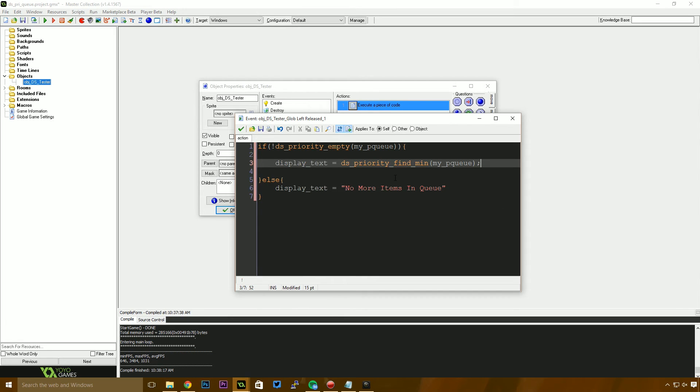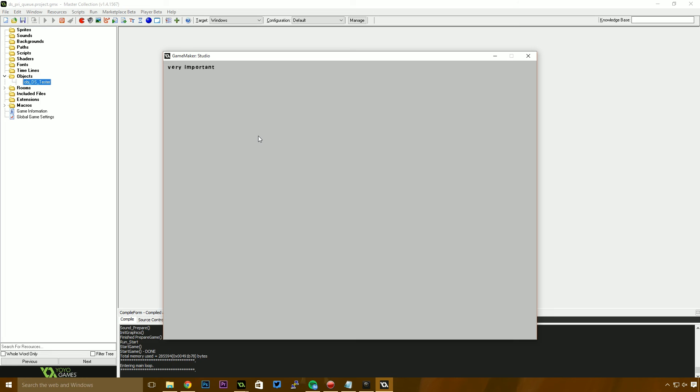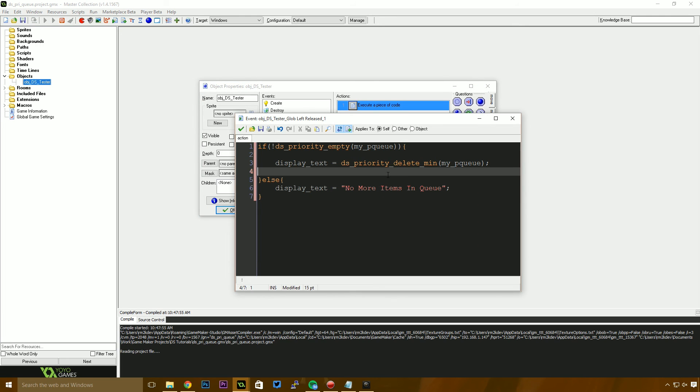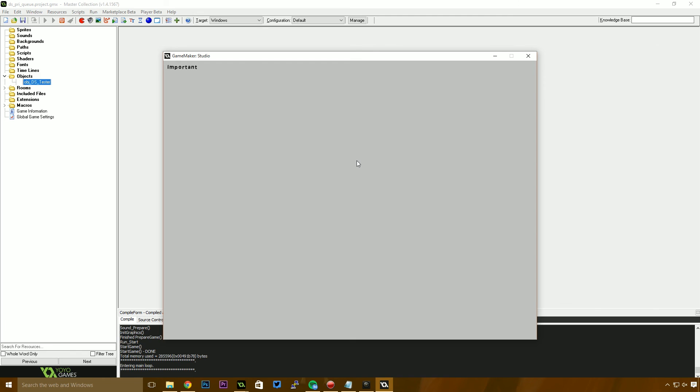Let's give this a quick run and see how it works. When I left click, we get "very important" — that was the second thing added to the queue but had priority one. Then clicking again should give "important". However, we're not getting anything because the queue is empty already. I need to change ds_priority_find_min to ds_priority_delete_min — because delete removes the item from the queue, while find just returns it without removing it. So every click would return the same value until we actually remove it. Now if I click, we see "very important", then "important", then "not so important" with priority five, and finally "no more items in queue".